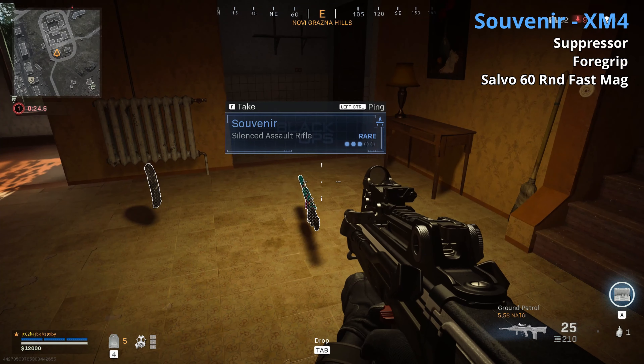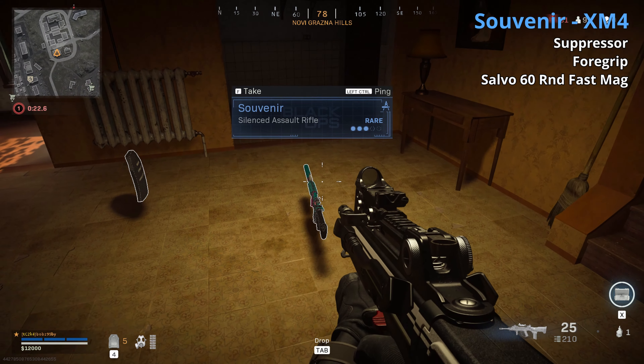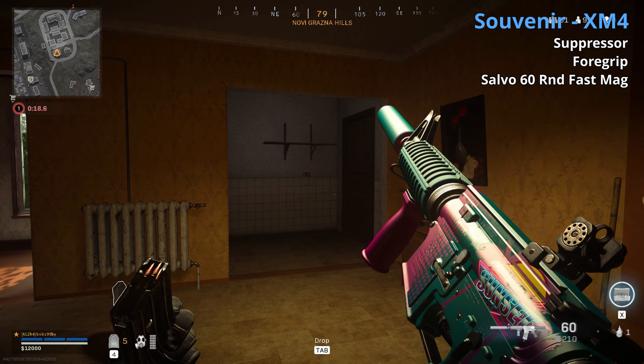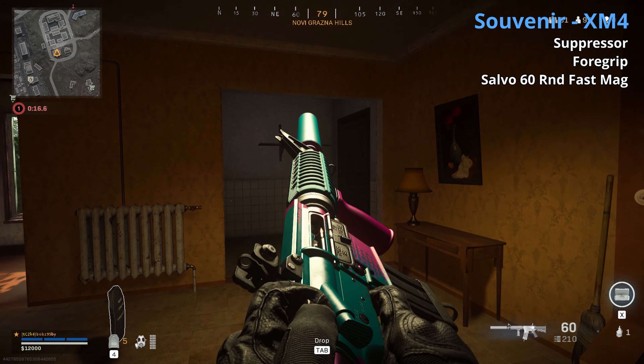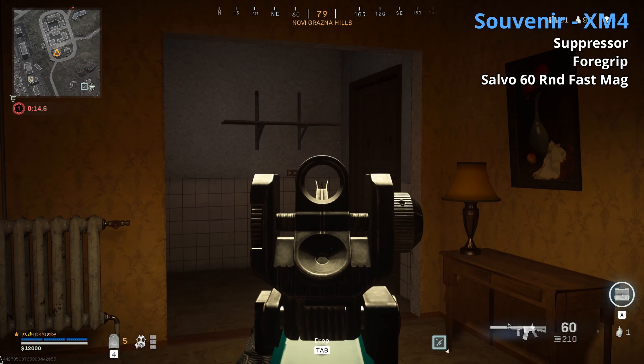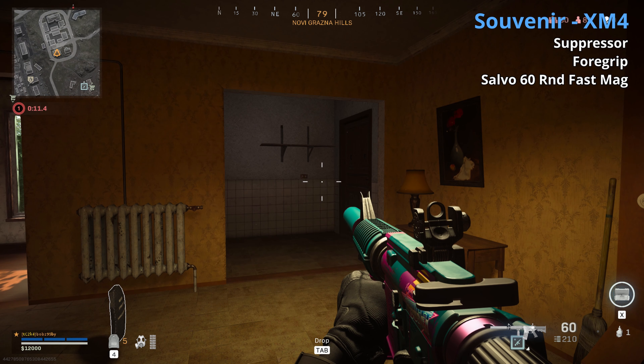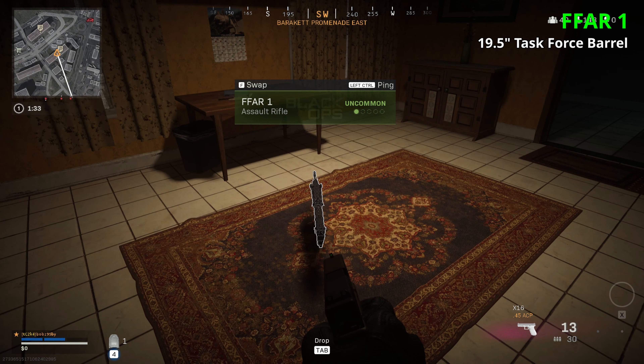The XM4 comes in uncommon and rare — both have suppressors. The rare, called the Souvenir, also has a foregrip and 60-round fast mag. The suppressor hurts range and velocity; the grip helps horizontal recoil control. I think the Souvenir especially is a solid option — suppressed with 60 rounds, good close to mid range. Need to test mid range more.